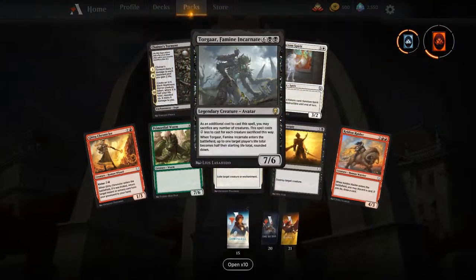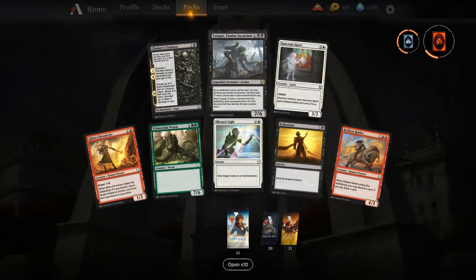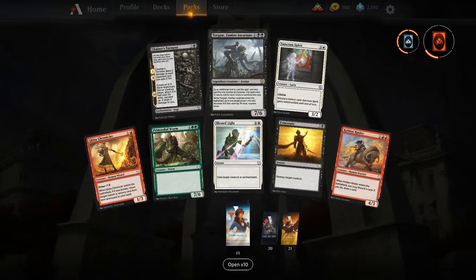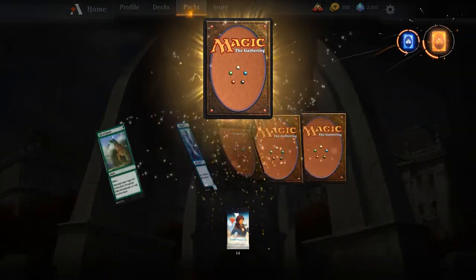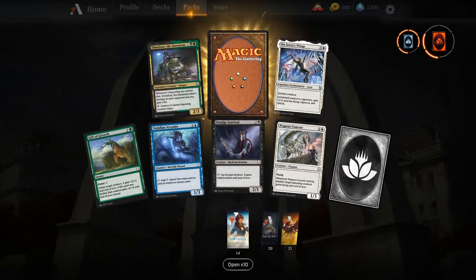There is Torgaar, Famine Incarnate — if there are life-gain decks, this is the thing that can help check them. Torgaar can come down pretty early and is a good sacrifice outlet in the Golgari decks as well. And there's old Slimefoot, the Stowaway — looks like this tokens deck is going to be coming together.